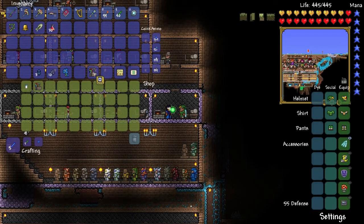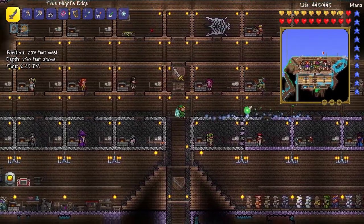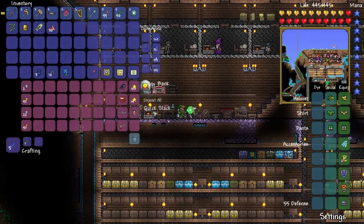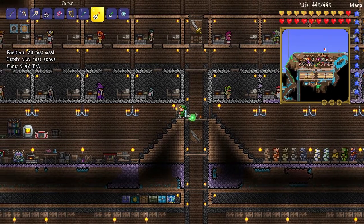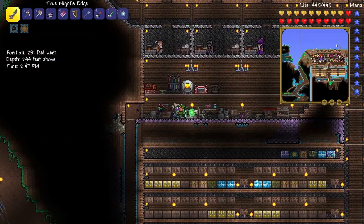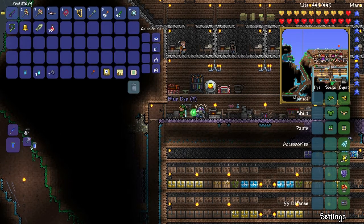I can easily get four gold back. I've got no idea how that torch fell off — put it back. We need to go to our crafting room anyway, so let's craft some dye: cyan dye, blue dye, and blue dye.